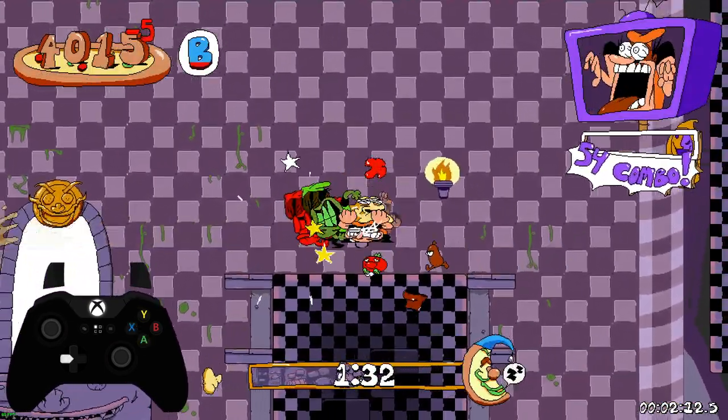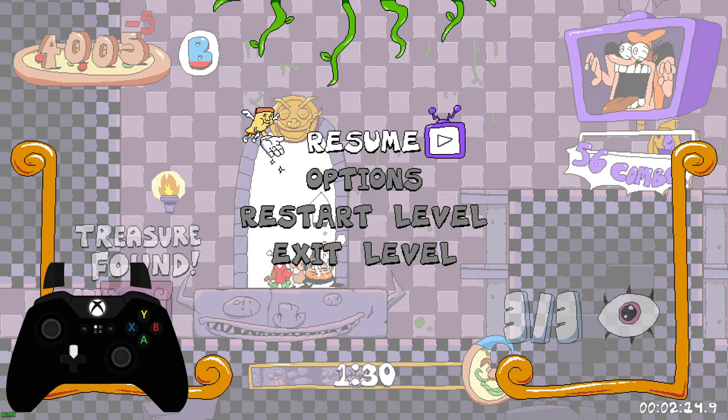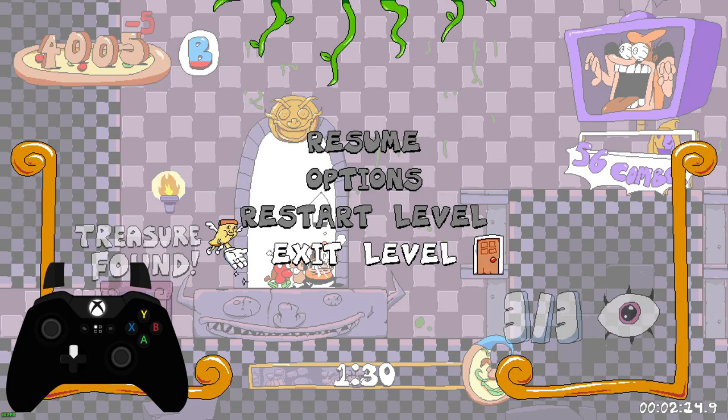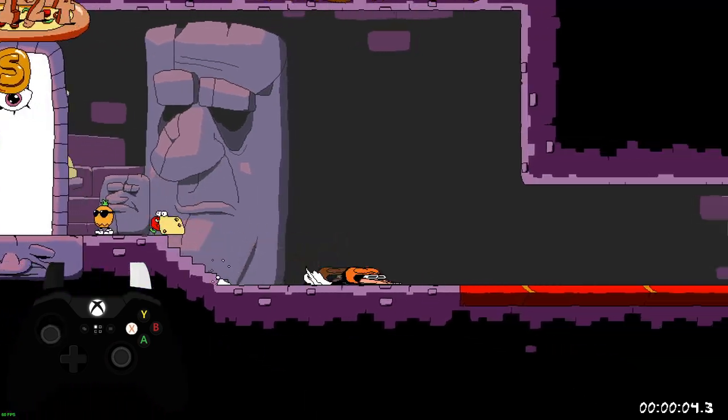Head back in, make sure you're at the gate, pause the game, hold up on the D-pad, and you can navigate down with the joystick instead. It's actually a little bit easier on controller, but same input — you'll hear the music cue and you're good to go.